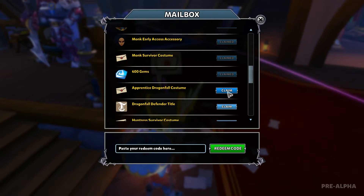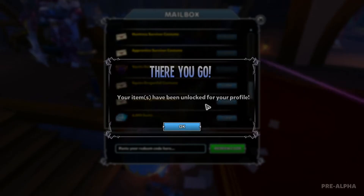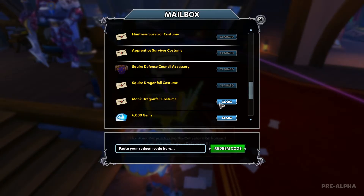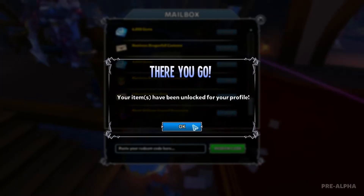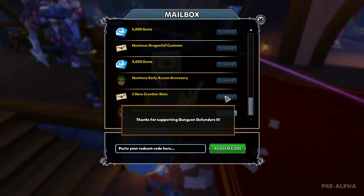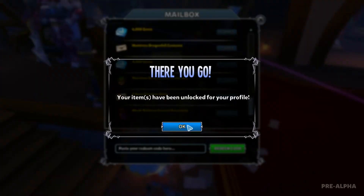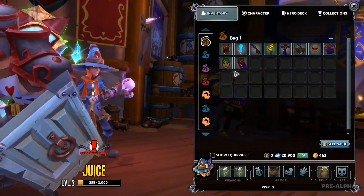More gems — I've got the collector's edition so that should account for some gems, but I'm not sure where all these other gems are coming from. Dragon Defender title, lots of stuff, the Defense Council accessory — I'll have to check that out too. More costumes, 6,000 gems — Jesus, there's a lot of gems. More gems, Huntress accessory, two hero creation slots — thank you very much for those. Monk Defense Council accessory — all right I think that is everything. Yep, that cleans out the mailbox. Let's see what we got up here.